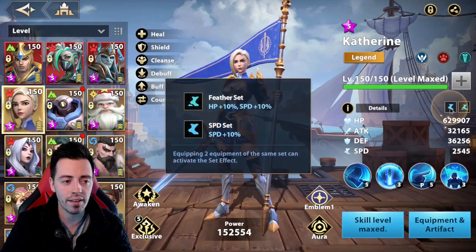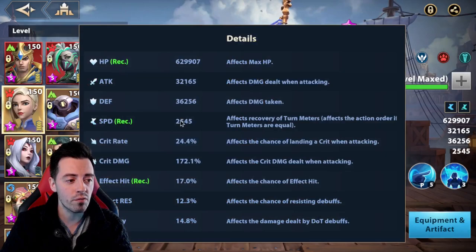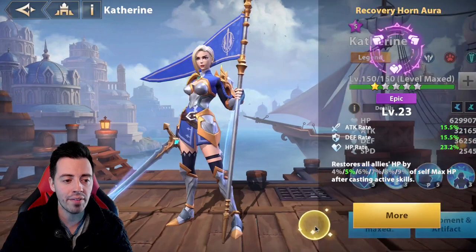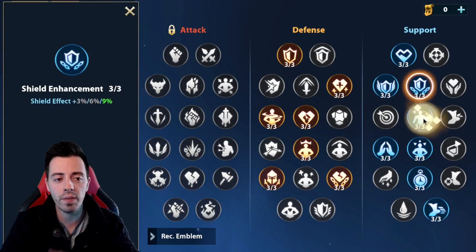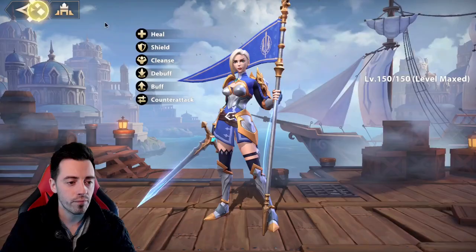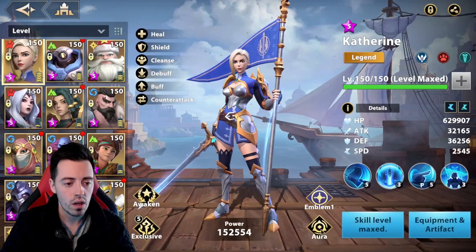This is my Catherine — Feather set and Speed set. A huge amount of HP and defense, a lot of speed, and a bit of healing effect to heal more using the passive. I have this aura on her — the Recovery Horn, only with one star. I'm using these emblems on her: everything to increase her shield effect, healing effect, speed, and reduce the damage she takes.